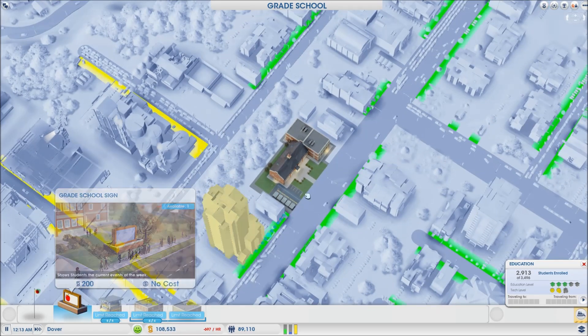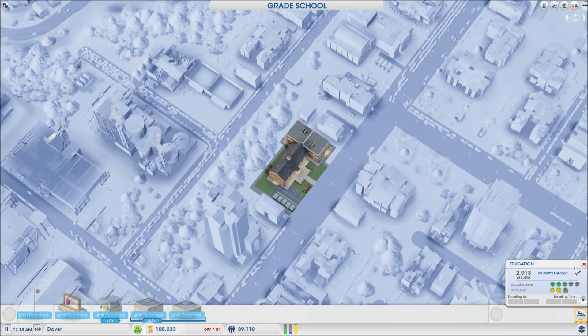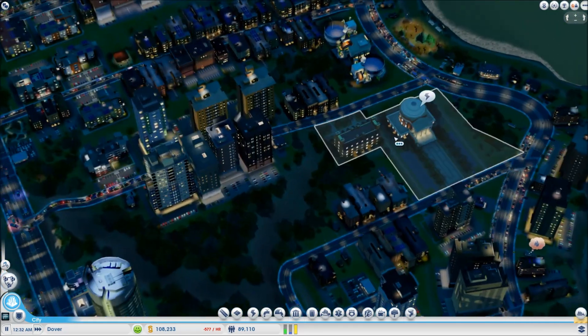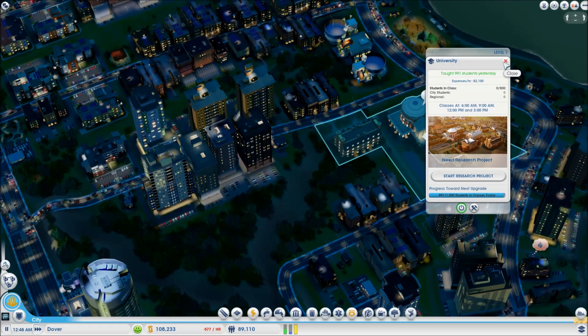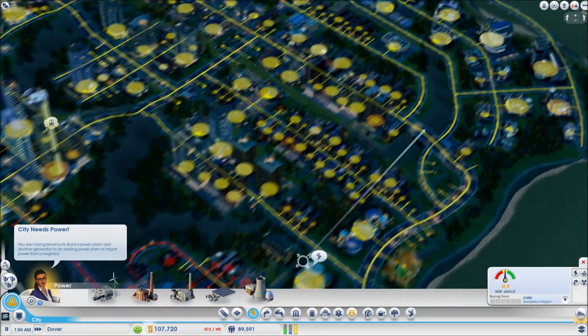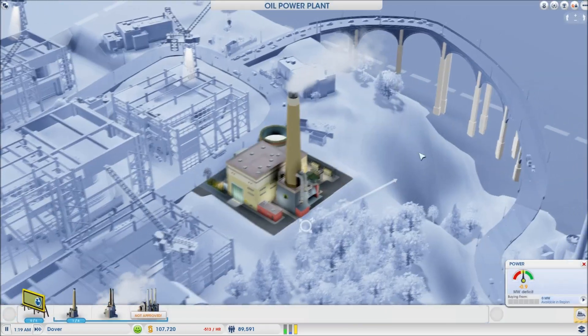I'll just max it all out for the hell of it. So hopefully now, with the help of our new university, we can have a lot of students roll in. Look at how close we were — come on, we're so close. Power — yikes. Where's our power? Up here. We'll move to nuclear when we get to the next city — that's the plan.